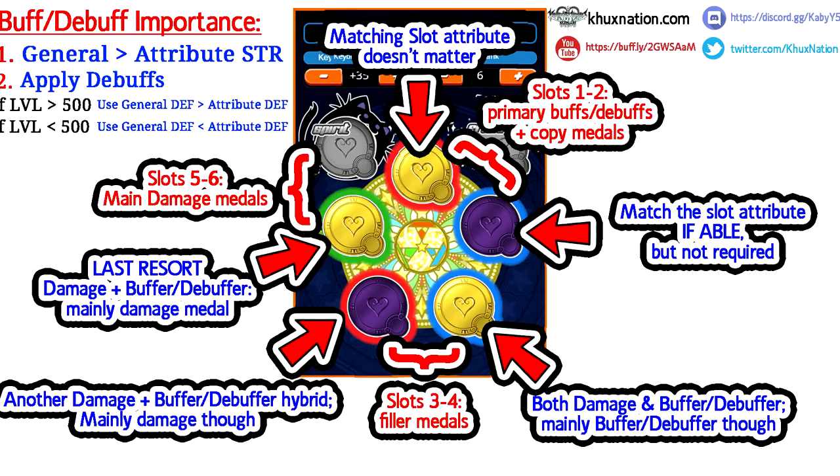A quick recap: a forwards copy metal copies the next metal after it, whereas a backwards copy metal copies the metal that came before it — whatever was used last is what gets copied. So now that we've determined which copy metals are available on the Starlight, we want to combine that knowledge with the knowledge I just pointed out about slots one and two. We want to combine the copycat knowledge with the slot knowledge.